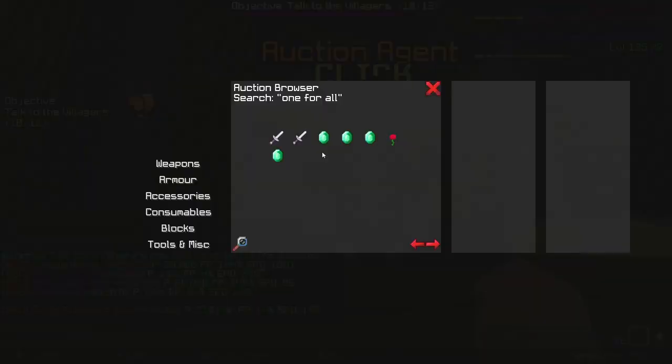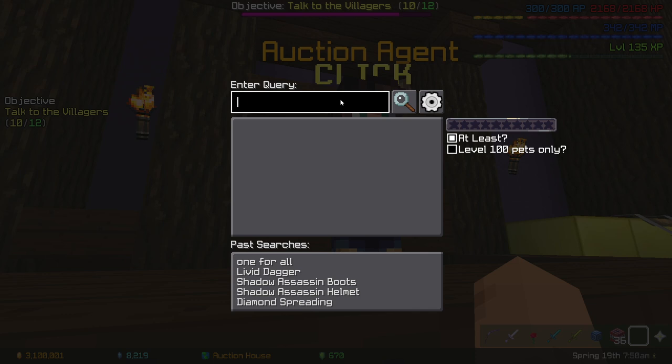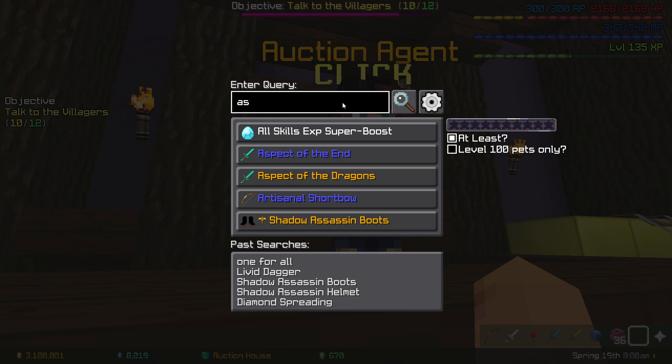I've never done it but I guess we can try. You usually want to flip items that are pretty popular, like Aspect of the End or Aspect of the Dragons — basically any popular item. You usually want to avoid things like pet skins that don't have a lot of demand.